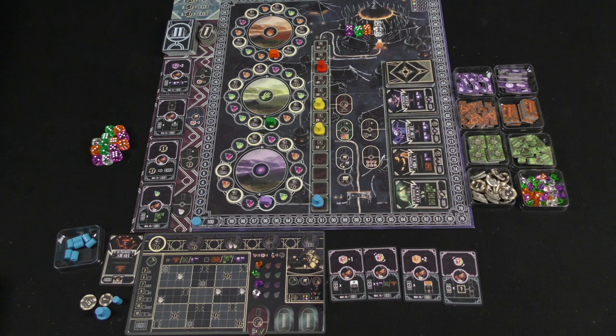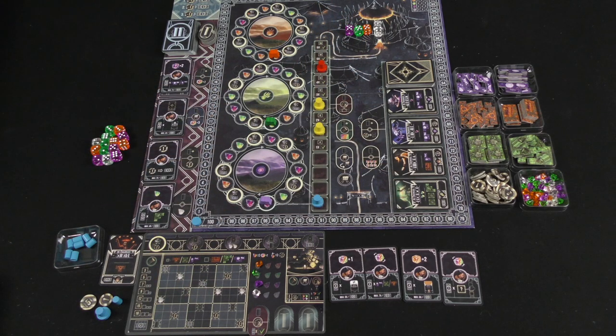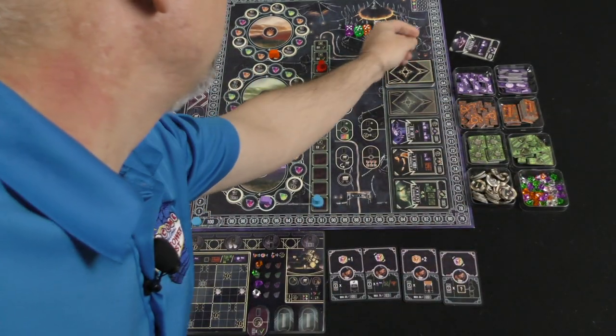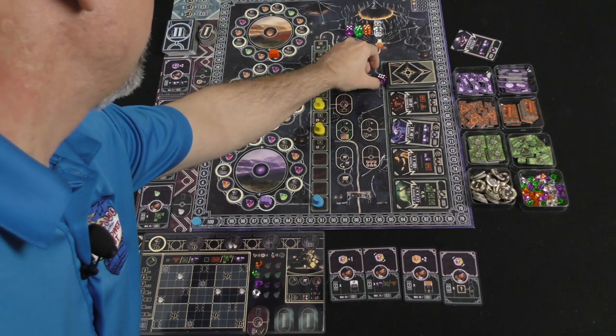So what changes in the gameplay? Again, it's very, very little. The one really big difference you can take advantage of as a solo player is that you can look at these poster cards, and if you want to add dice to the dice pool, you can discard once per turn at the beginning of your turn one card from the poster display to add a die of the corresponding color to the dice pool. Let's say I discard this purple poster card here.